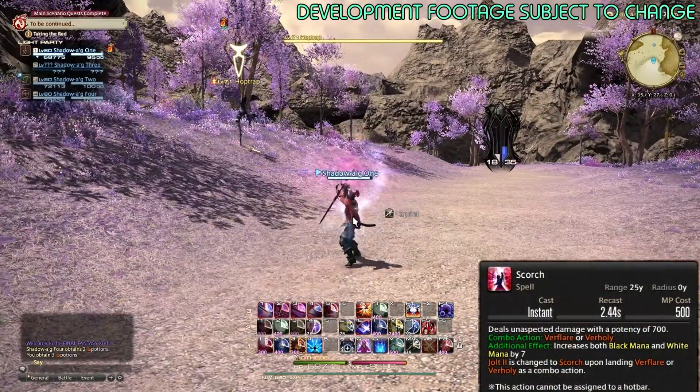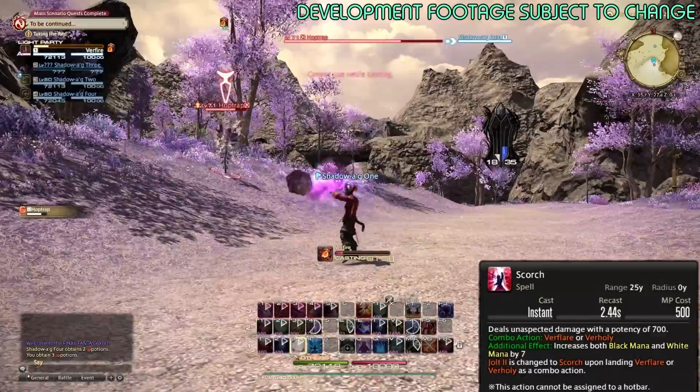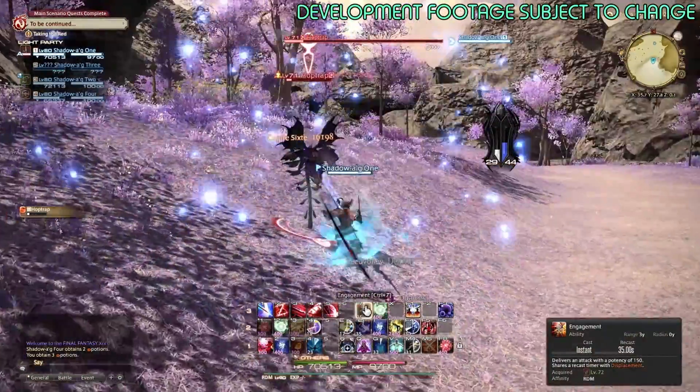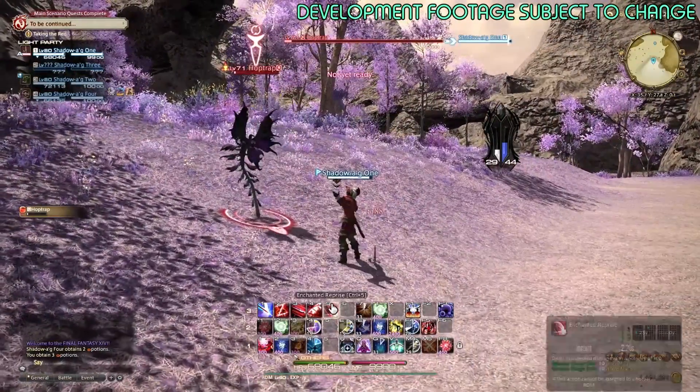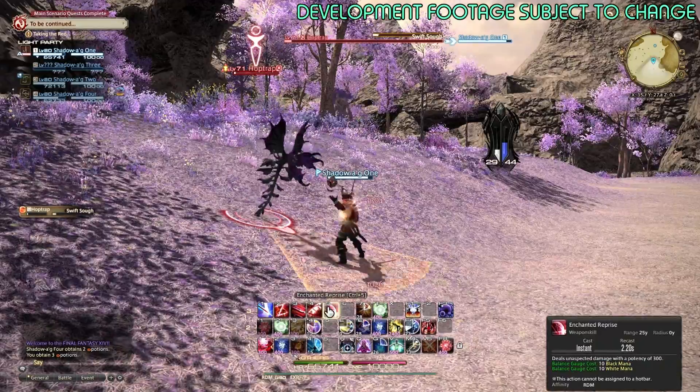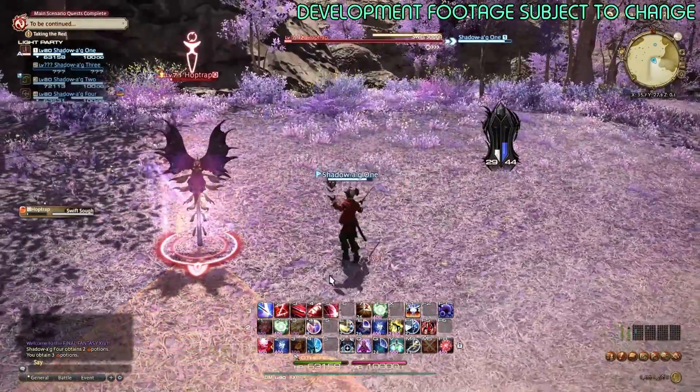Scorch just replaces Jolt, and there it is — it is a 700 potency spell, so it's kind of a big one. And that's really it as far as a single target rotation goes on Red Mage. It didn't change too much. They just added a little bit of extra snazzy, fancy stuff.